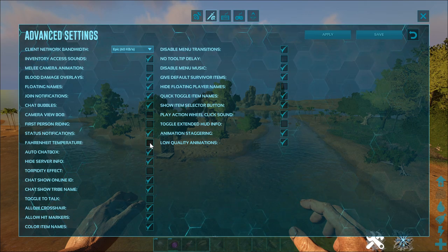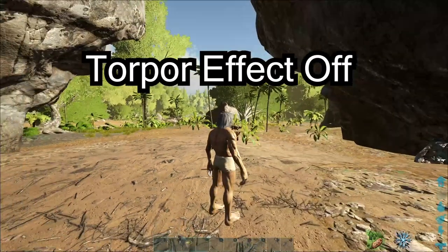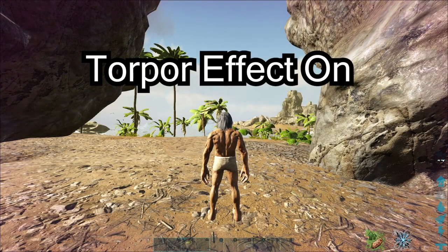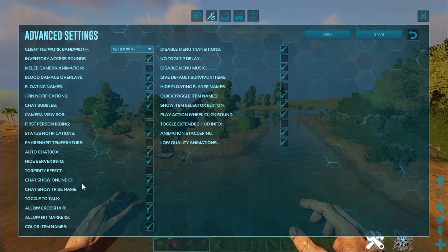Fahrenheit temperature is a personal preference. Auto chat box — again, personal preference. Hide server info is personal preference, only needed if recording or streaming. Torpidity effect should be on — this is the effect that blinks on the edges of the screen when torpor is going up, and it is a good early warning system. Once asleep, your vision is still blurry and mostly blocked. Chat show online ID should be on, as it will show you the Steam ID of the player so you can track them easier. Chat show tribe name should be on as well, so you can see the tribe name of the person chatting — this helps identify what tribe is doing what and can help you catch tribe spoofing.